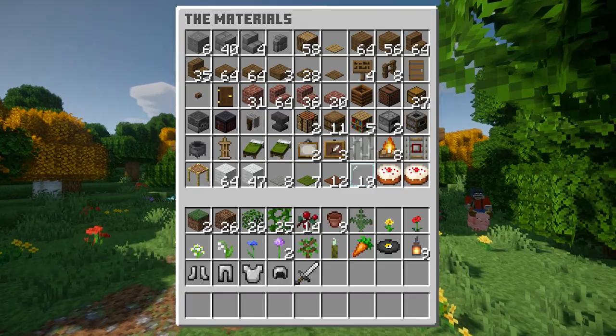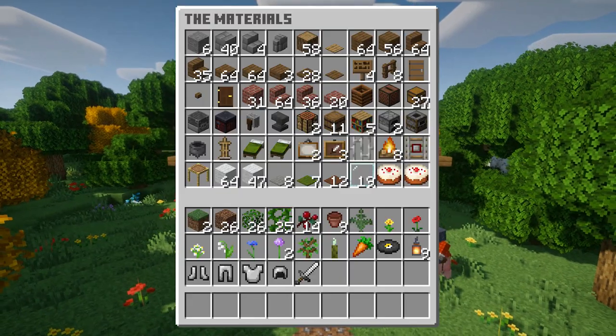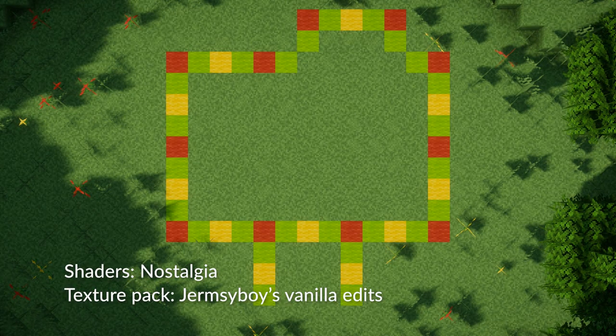Before we start building, here's a list of all the materials you're gonna need, so go ahead and pause it right here if you need to. And now here's the layout we're gonna be using for this tutorial, so again pause it if you need to.